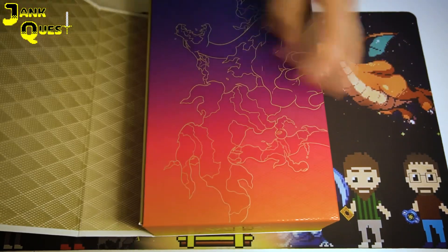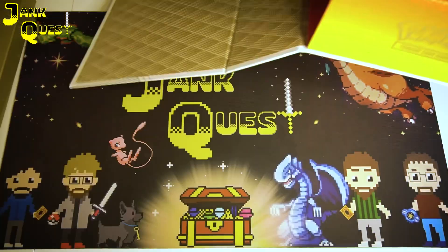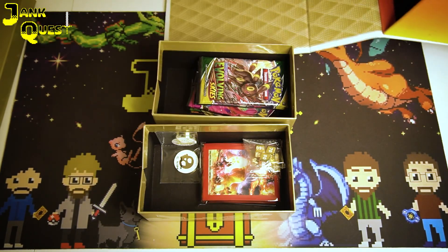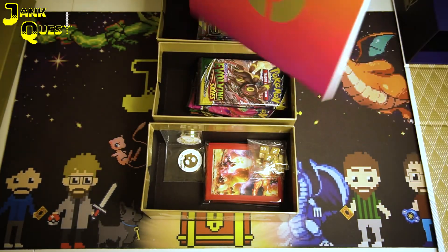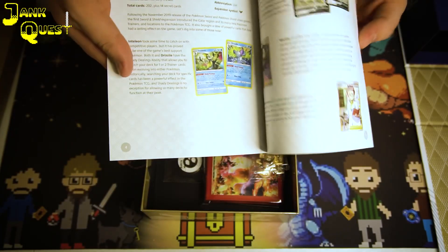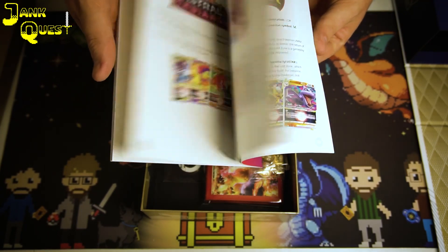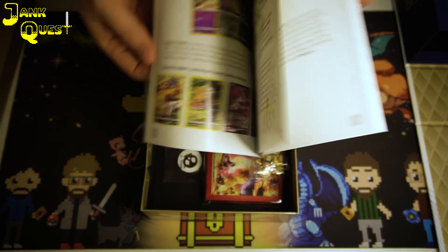So it just unfolds. We've got a nice big picture of the Charizard V-Max here. It's got three different departments, and it's also got a book in here — I believe this shows the history of the Sword and Shield set. It starts off with the base Sword and Shield and goes through the sets up until present day.